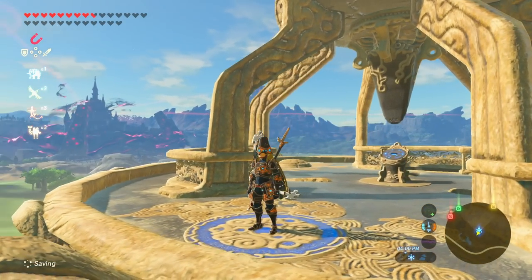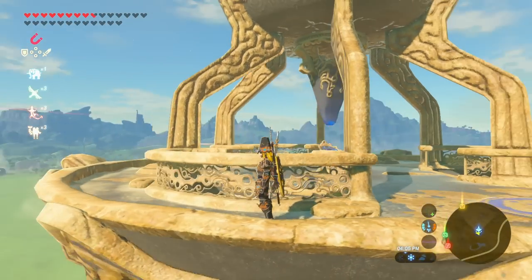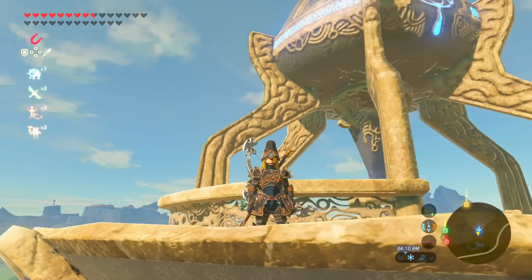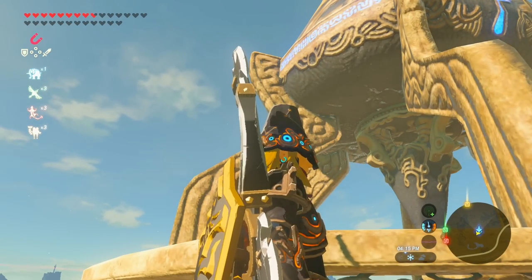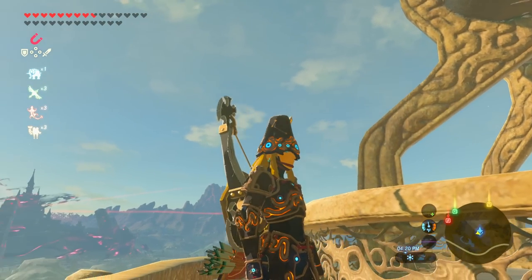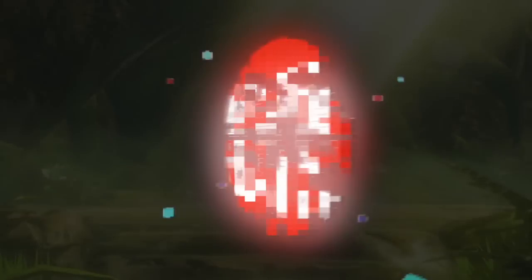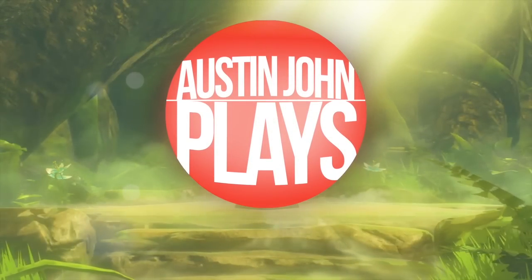And that's all the shrines in Central Hyrule, including the one inside Hyrule Castle itself. We're pretty much almost done with the series — four episodes left. Click that card in the top right corner and vote for which region you want to see next. Be sure to like this video and subscribe; there are lots of helpful videos coming in the next few days and weeks. Until next time, Austin John out.